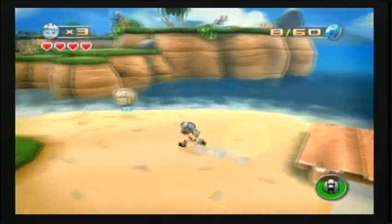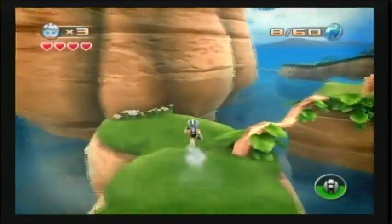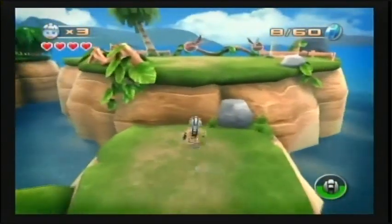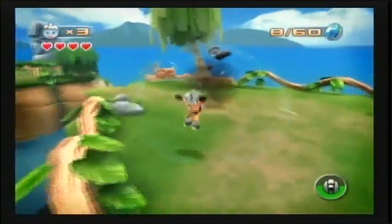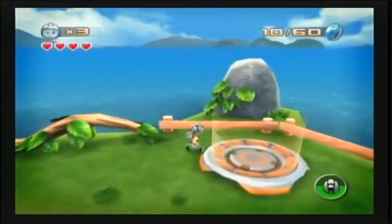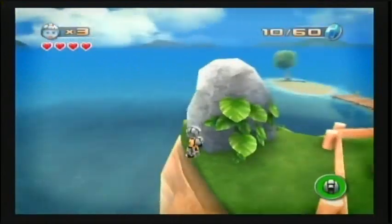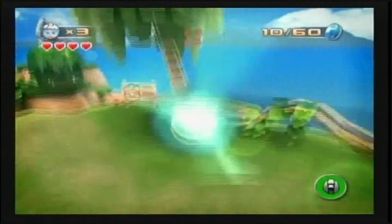Alright, why can't I spin the camera? There we go. Let's just keep going. Oh, there are some cells in the water over there — I gotta remember that. There are some robots too. Looks like there are 60 of these blue coin things — or cells. I think they're called cells.